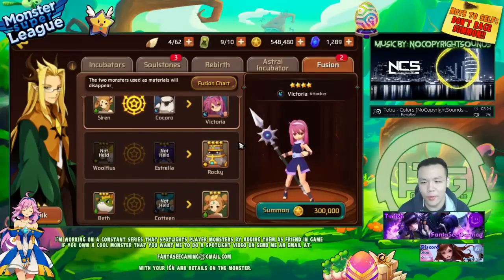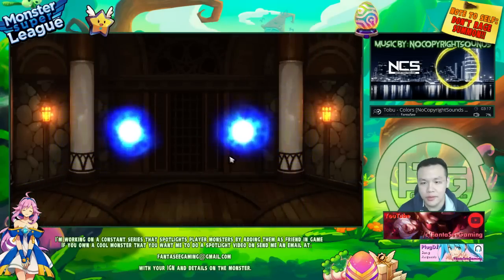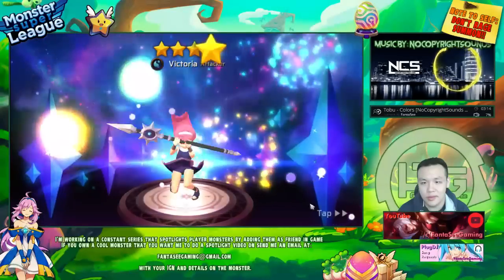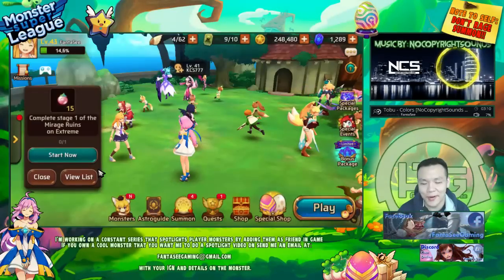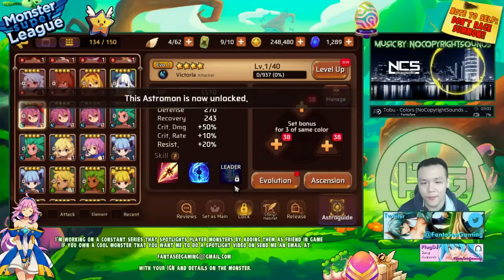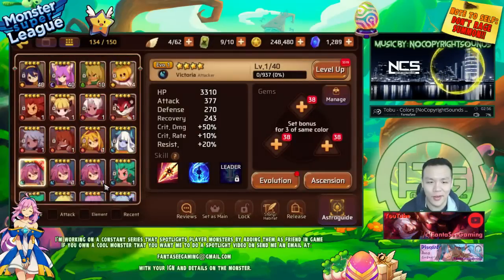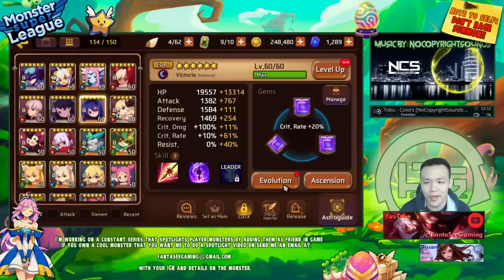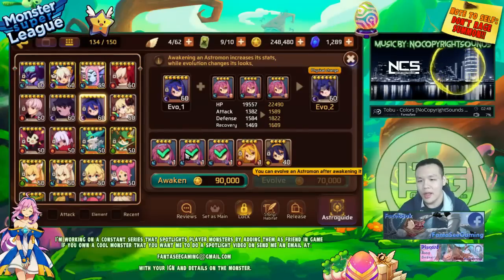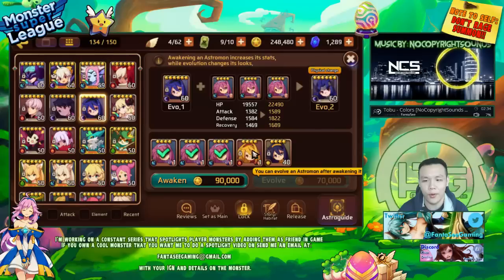All right, that's my last Victoria. I'm going to unlock all three of them and feed them. The water Victoria is actually pretty strong — she has two death downs — but that's for another day. I basically decided to fuse three of them right off the bat and just get her to Evil 2. In the future, once I want to get her to Evil 3, I'm going to use the fire one.